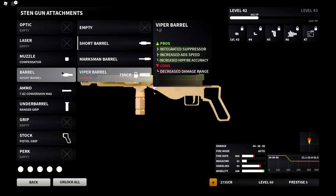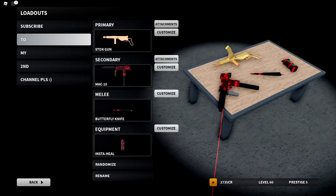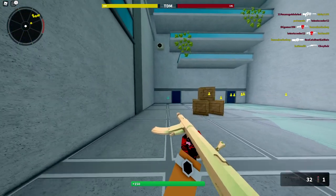The Stint SMG is probably one of my favorites right now. Keep in mind this setup is more based around trying to control the horizontal recoil, so there's going to be more vertical recoil. Just keep that in mind, and I'll show you the recoil pattern right now.